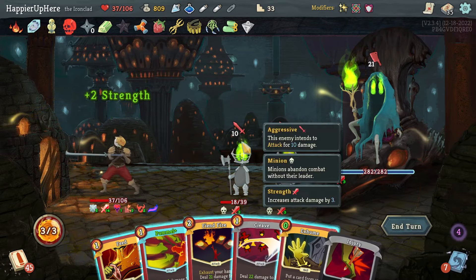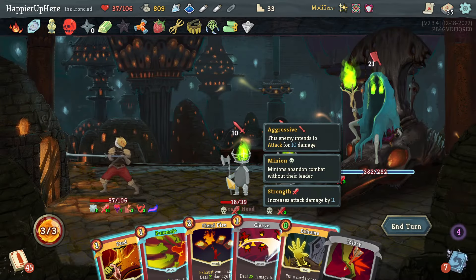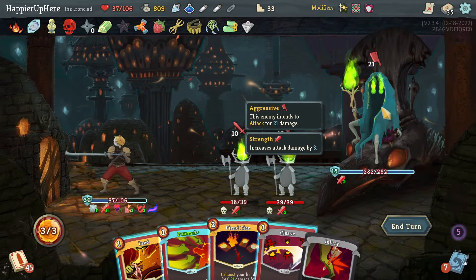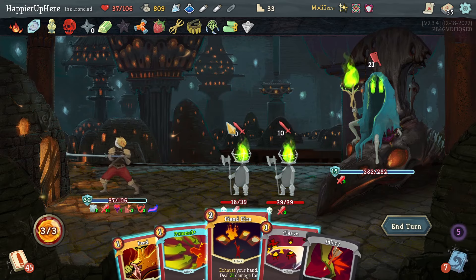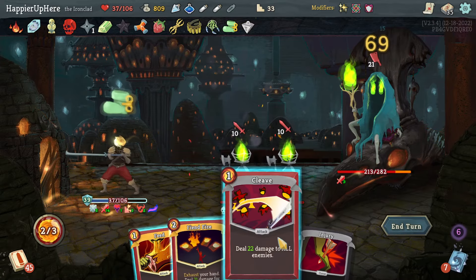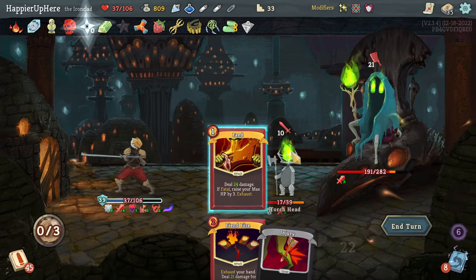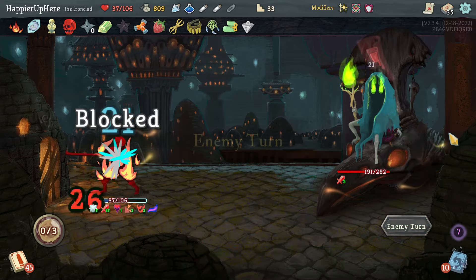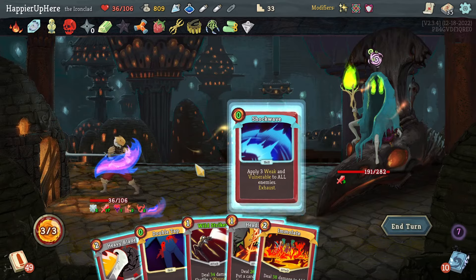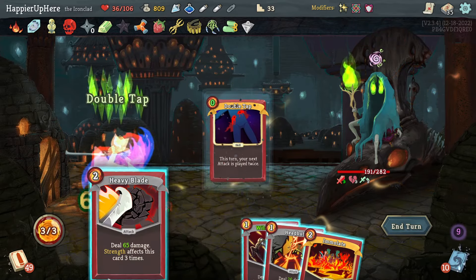The back-liner is guaranteed to attack me next turn. I can Exhume the Impervious — let's do that. I need 41 damage and I have enough. I can also Fiend Fire. With extra strength let's do Pummel for 80 damage, then Cleave to hit the minions. That way I'll kill both minions with Cleave and Feed rather than Fiend Fire, which would only kill one.